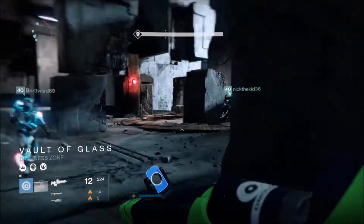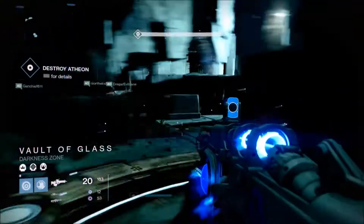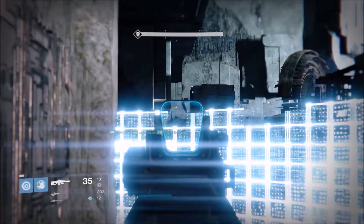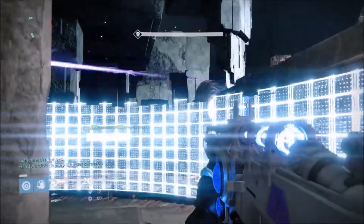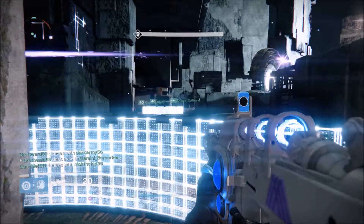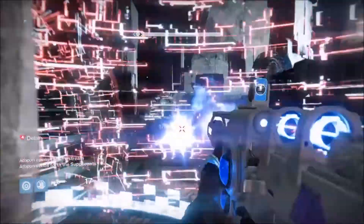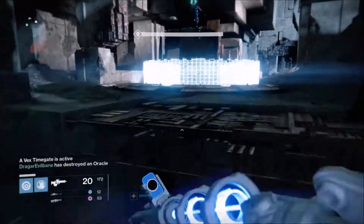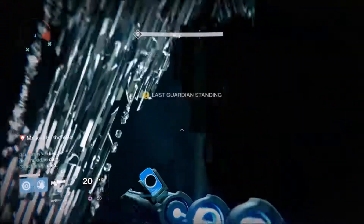This is the Atheon challenge. What you're going to do — if everyone doesn't have Sleeper Simulant — is have the person who gets teleported grab the relic, because it makes it a lot easier on the DPS portion. Atheon opens the time portal. If they get teleported to Mars, stand on that left plate. As soon as one person is still standing on the plate, the other two will jump in and help out. The Atheon challenge is: once you get teleported and one person grabs the relic, the first two people kill two oracles — that's it. Everybody has to kill one oracle every run.